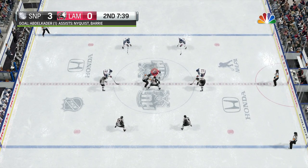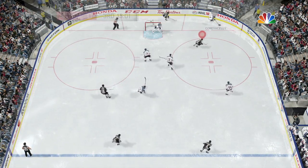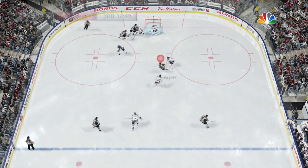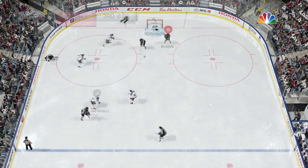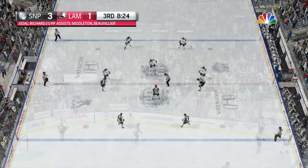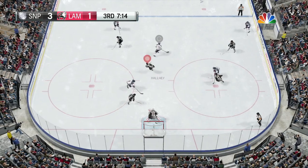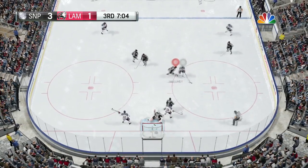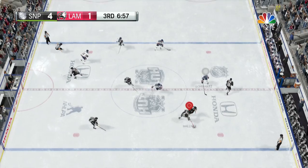Three to nothing — another garbage goal with some lag making it impossible to switch players. We do get one back: Richard scores on a nice pass from the defender, it sneaks past Barlamov — three to one. Then a drag-back wrister makes it four to one, with my defenders just unable to turn. Four to one deficit now.